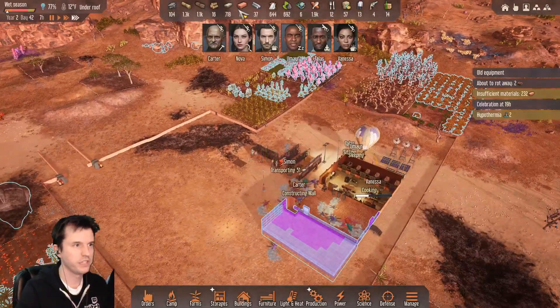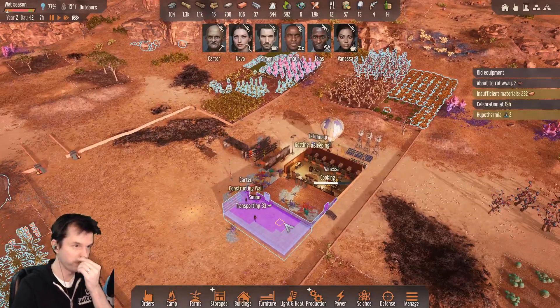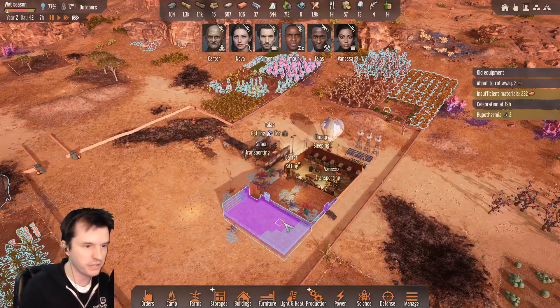I don't know if we have enough... actually I think we do have enough stone. Bricks — we might have to wait on more bricks to get produced from the kilns.